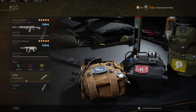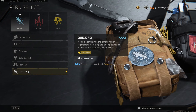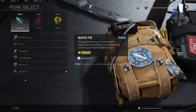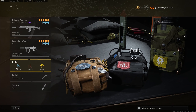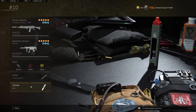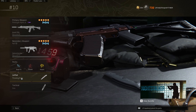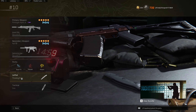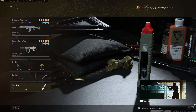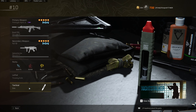I'm using the exact same perks, lethal, and tactical on every single one of my classes. Quick Fix is amazing when you're trying to fight more than one person — as soon as you down or full kill somebody, your health regenerates to max, which is great for 1v2 or 1v3 situations. Overkill lets you run two primary weapons, and Amped lets you use lethals and tacticals faster and swap weapons faster. For lethal I'm running the throwing knife — the most efficient way to full kill enemies — and for tactical the stim, which gives amazing movement speed and slide speed.